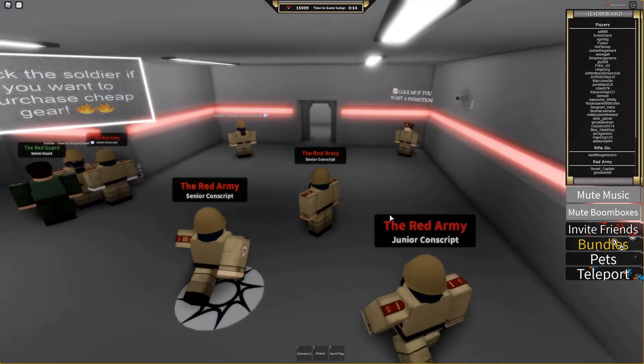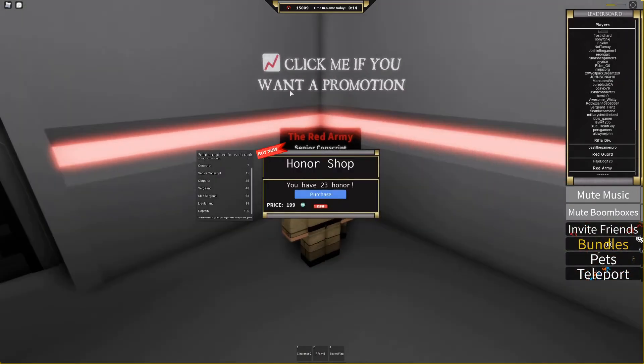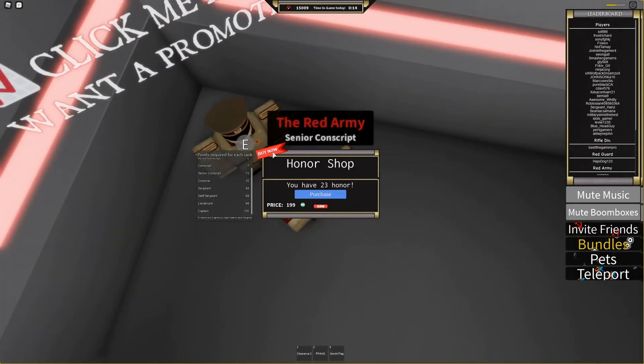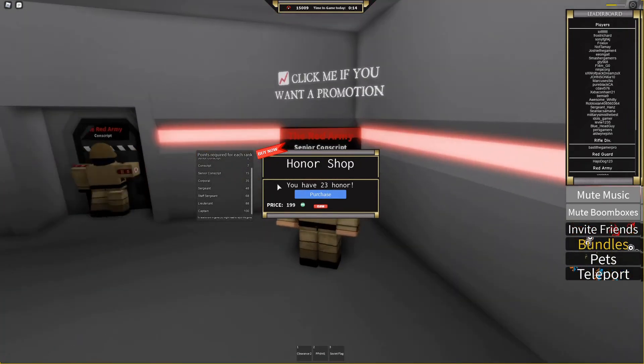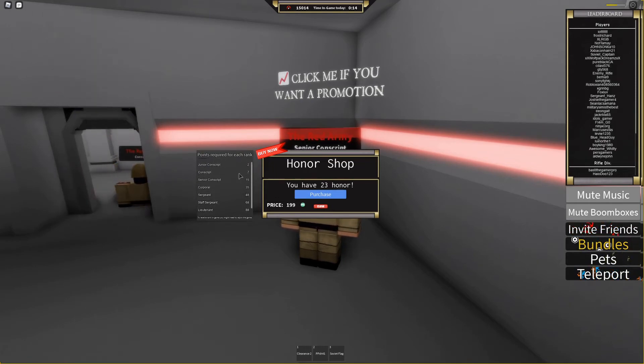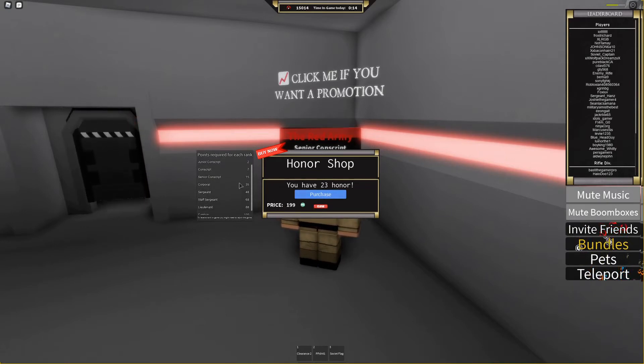To check how much honor you have, go to the man in spawn that says 'click me if you want a promotion' and hold E. It will show how much honor you have, how much is required to reach the next rank, and also an option to buy honor — which I do not recommend.